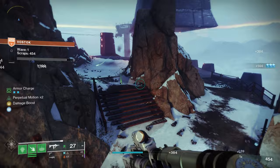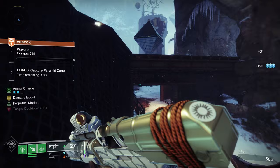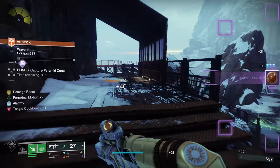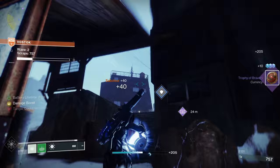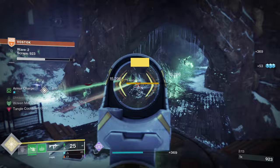Swarmers causing your Threadlings to apply Unravel to targets is a fantastic utility for this build. To keep things simple, Unravel causes a target to release threads every 1.2 seconds. These threads seek out nearby targets, and if there are none, they damage the already Unraveled target instead. The threads also apply or refresh the Unraveled debuff to targets they hit, making Unravel a fantastic damaging debuff. This also allows you to run a different Aspect setup, which I'll detail shortly.